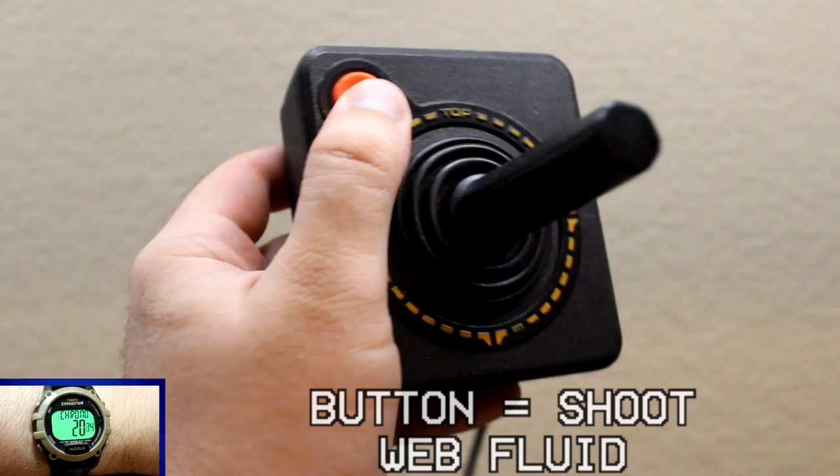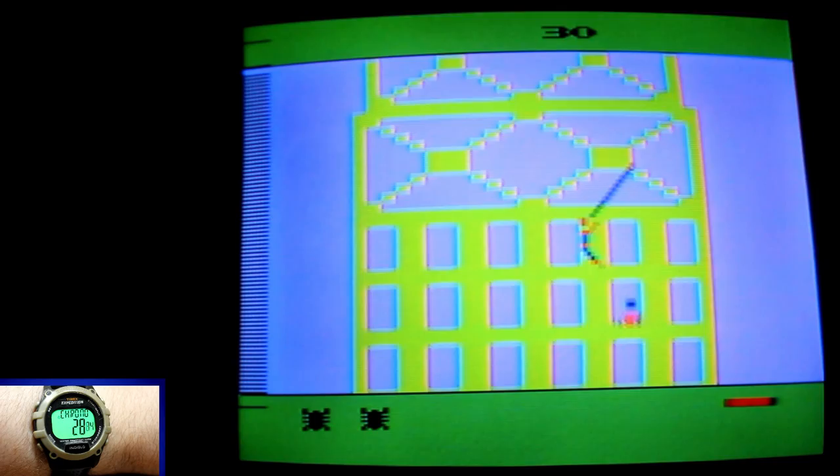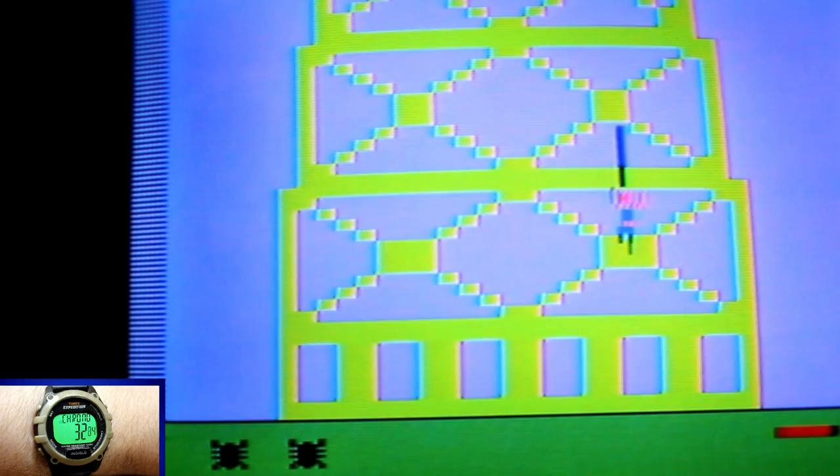You control Spider-Man by pressing the button to shoot your web fluid while using the upper part of the joystick to determine its direction. The difficulty switches aren't used, which is a shame. Spidey makes his video game debut on Atari's VCS slash 2600, and the brothers at Parker gave him a simple, entertaining start.